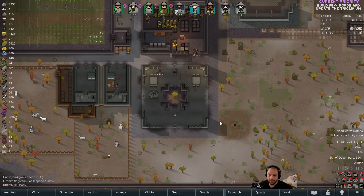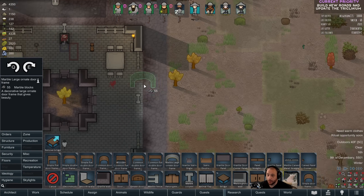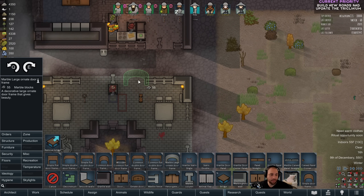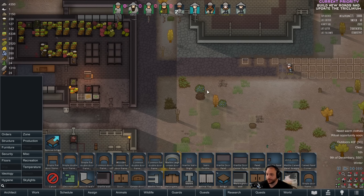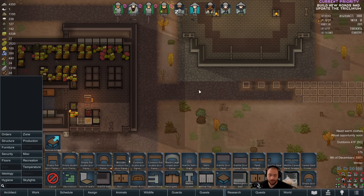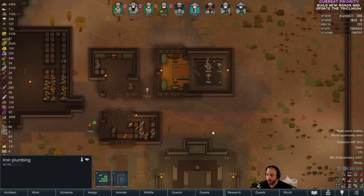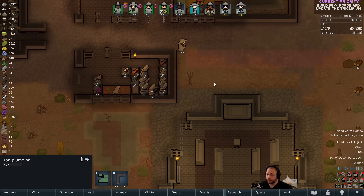So with the double frames and stairs, we got access to these larger, more ornate entryways, which I can update buildings with in the future. If polling was working, there was a poll for city beautification, which would include introducing curbs and ornate doors and stuff like that. But that's gonna have to wait until polling works.